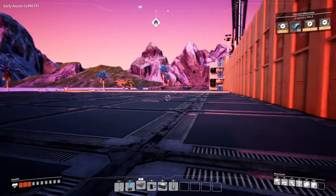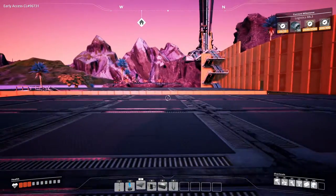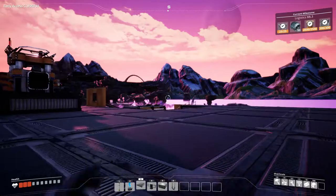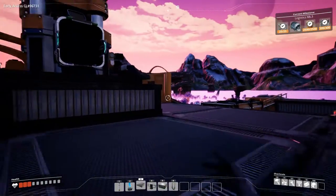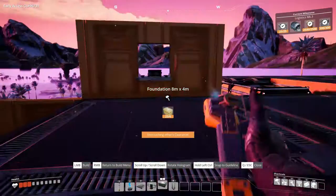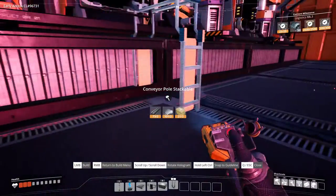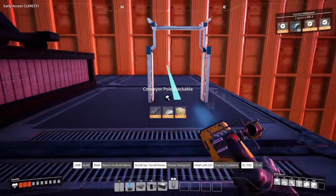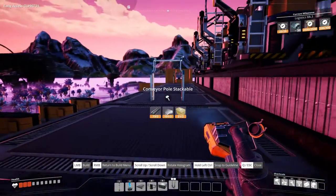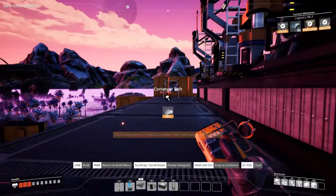I also want to have more steel because I also need steel pipes — we can easily fit that on this section. Let's make ourselves a nice belt here so we can transfer all the steel to this section.